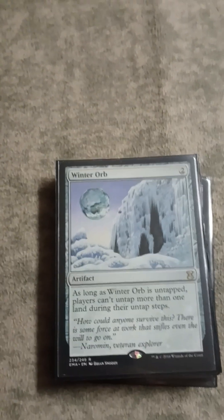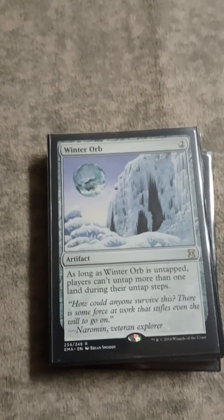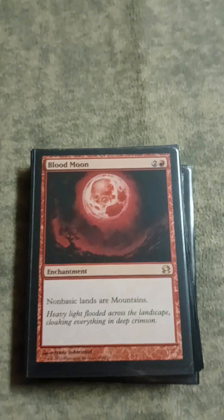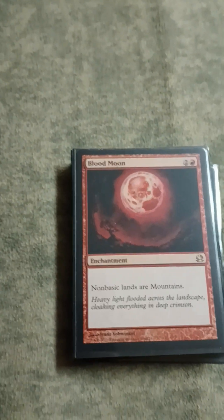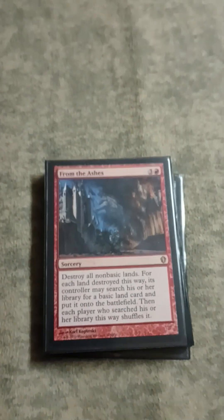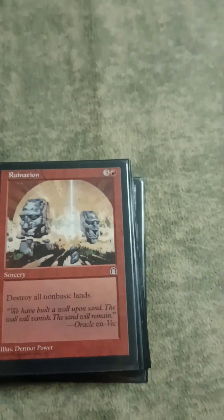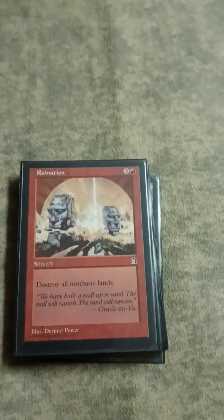Now we'll go into the more fun cards - some of the mana denial kind of stuff. We got Winter Orb - just mana denial against super mana heavy decks. Same thing with Blood Moon - people that skimp on basic lands, you can't be cheating, you gotta play your basics. From the Ashes is the same thing - if you cheat on basic lands, I'm gonna punish you. And Ruination - except no one gets any benefit except for me.